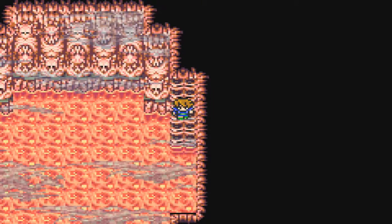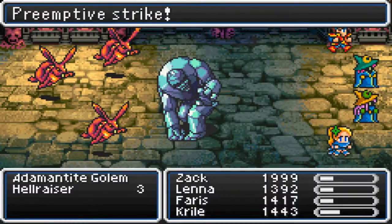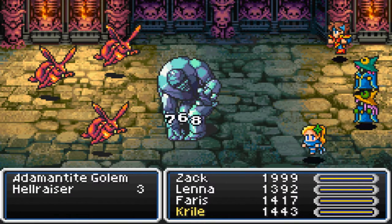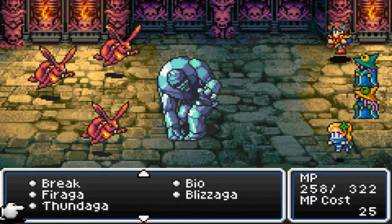Ooh, 8,000 gil! Well, why Exdeath has all this money around here I don't really know, but it's there for us to take, so I will take it. Can I just run from these guys please? No. Maybe I should start using Flea or something — that would help a lot more.